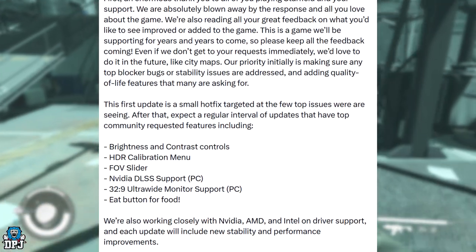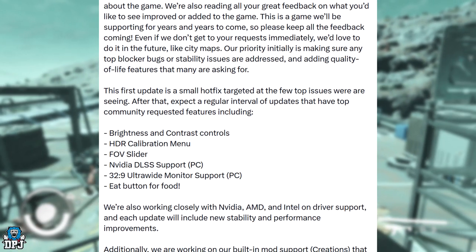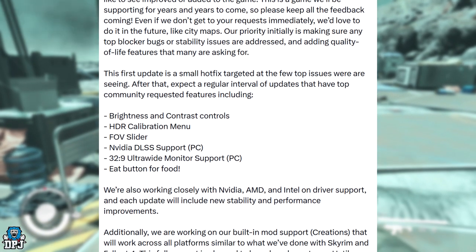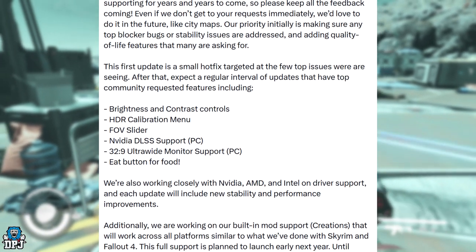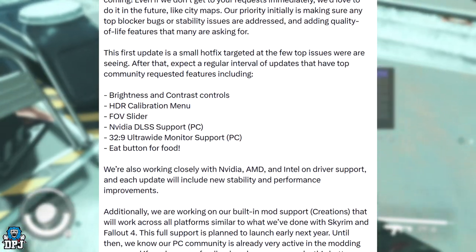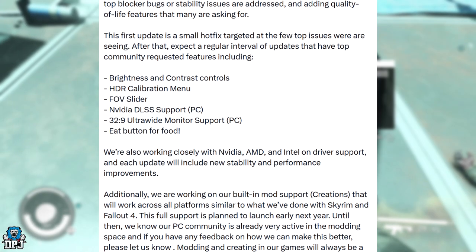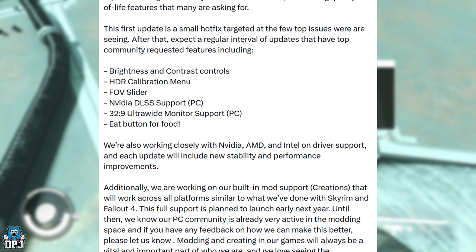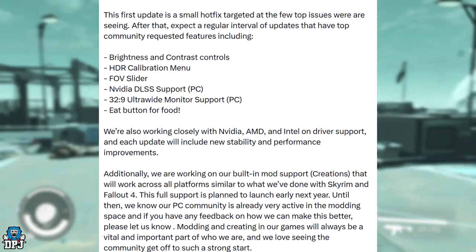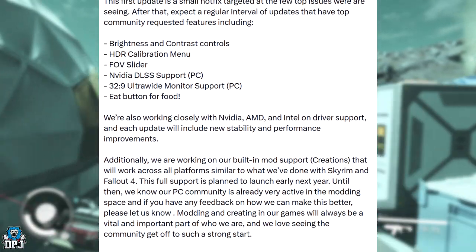After that, expect a regular interval of updates that have top community requested features including brightness and contrast controls, HDR calibration menu, FOV slider, NVIDIA DLSS support, PC 32:9 ultrawide monitor support, and an E button for food. We are also working closely with NVIDIA, AMD and Intel on driver support, and each update will include new stability and performance improvements.